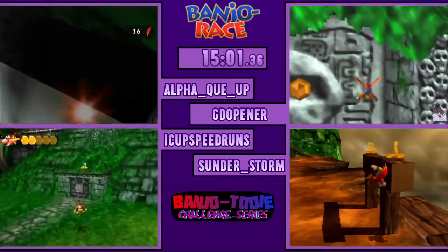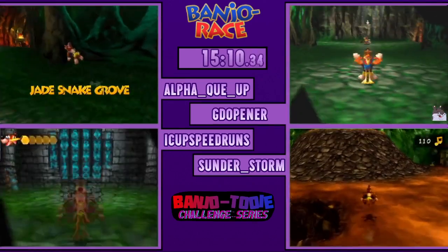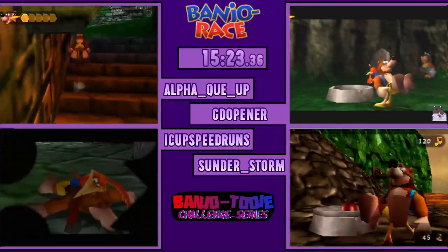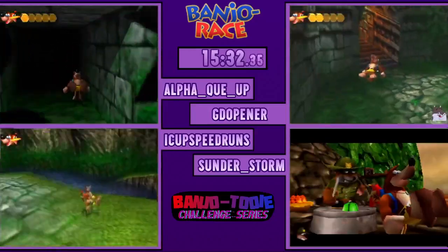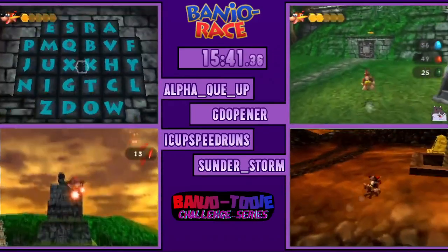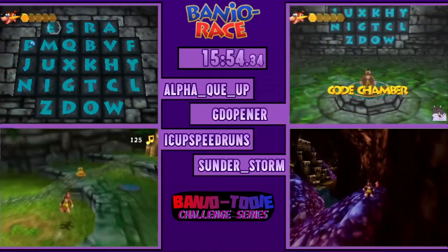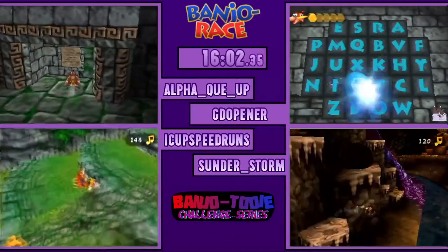GDO went ahead, collected his 200th note, and passed up another note right in front of him. It's clear to me that GDO is planning on going the 200-note route — he'll be DCWing to credits, and we're going to have to see him climb up to the top of TDL all by himself. iCup and Alpha are making their way over to the Code Chamber. iCup's already done with the Code Chamber. He's got to go get the top of temple Jiggy right now, but I do think iCup will be the first one out of here.